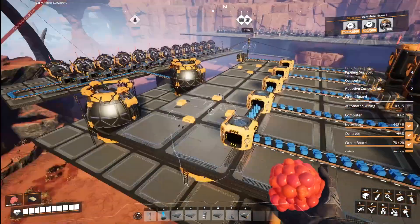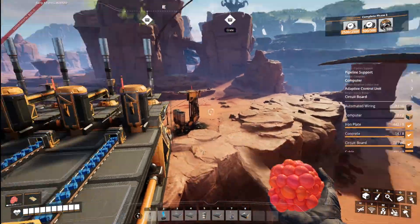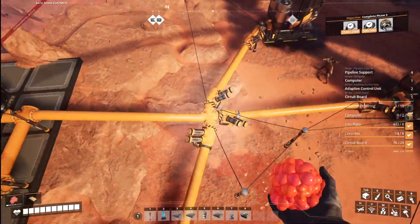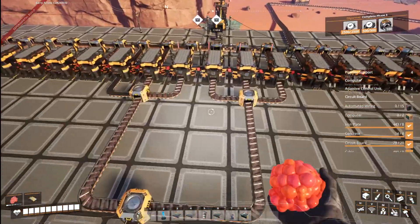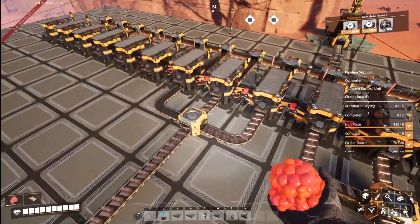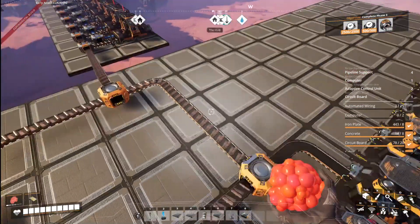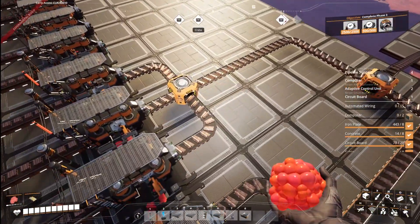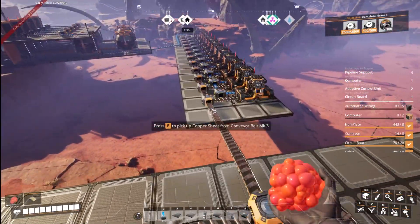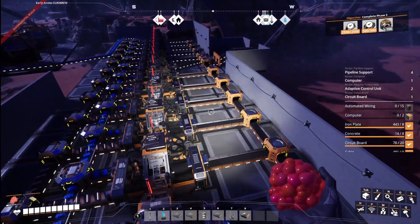We're not going to build anything around this yet — we're going to leave this factory open in case we have to expand, because we do have more oil. We could literally run it off of one oil connection, we don't need all three hooked up to all these machines. Let's go ahead and finish running all the assembly lines, get them all run, merge them if needed depending on speed, and we'll get back whenever we're done.